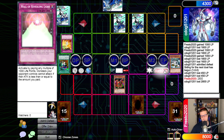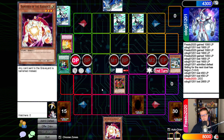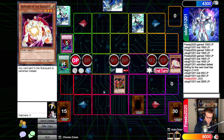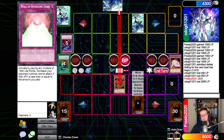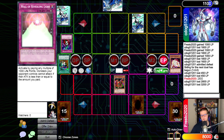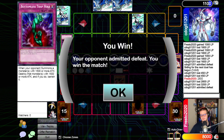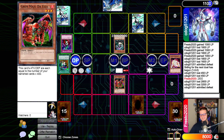I'm livid right now. Draw for turn — normal summon Banisher of the Radiance. Bottomless! Cool, that puts me at 3200. Attack for 3200. Oh my god, where are all my monsters? Of all the cards I draw, I draw the worst card I could have possibly drawn. And that's game! No — go you son of a bitch, I win! I'm going to do my outro because I'm so livid right now.